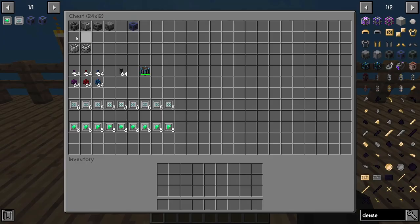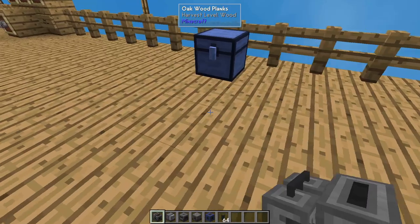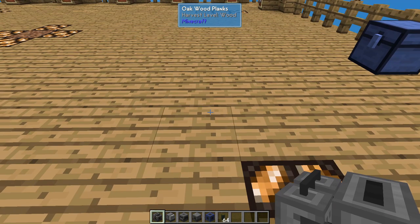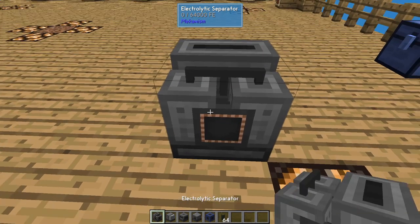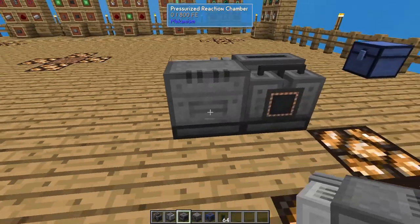So we're going to start off by grabbing our basic machines. I'm going to show you how to put each one together — this tutorial will be a bit longer than normal because there are a lot of steps. The first thing we drop down is the electrolytic separator. Then we place a pressurized reaction chamber next to it, but facing the opposite direction — that's important. The electrolytic separator puts one product out the left side and the other out the right side, and there's no way to change that.